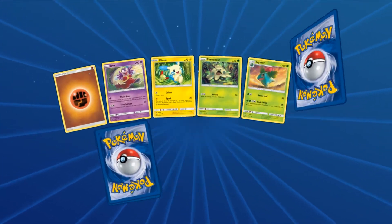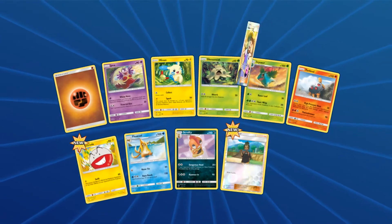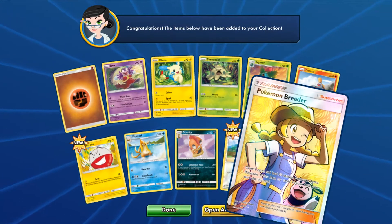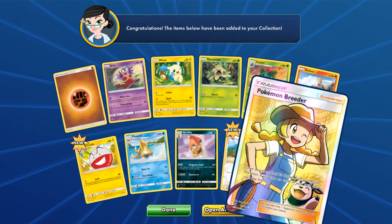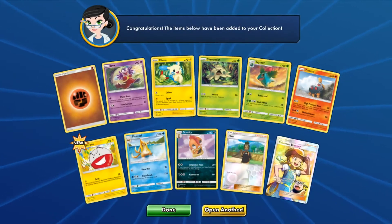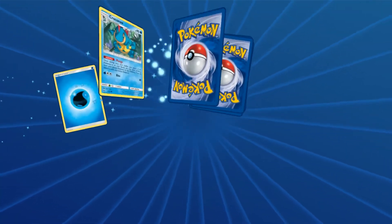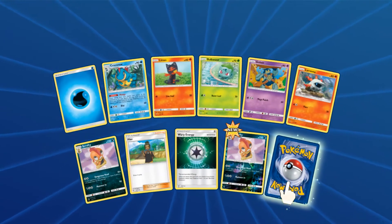After this pack, we have six more left. Are we going to get another GX? Something even better! We have a full art Pokemon Breeder. Look at that card — it's so beautiful and cute at the same time. So we have one full art trainer and one GX.